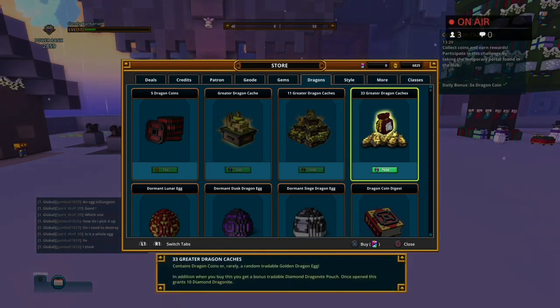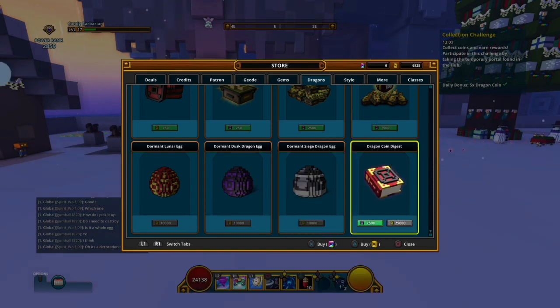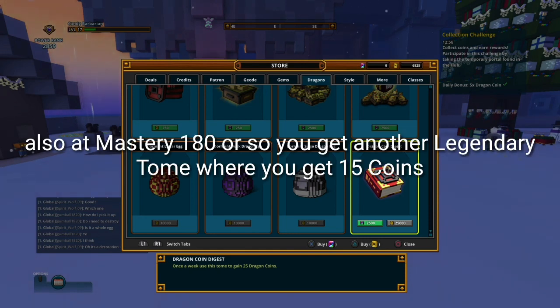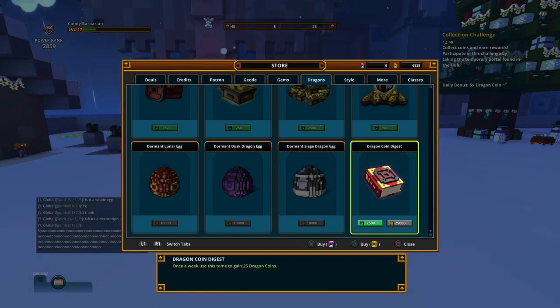There's also the dragon coin tome - I'm not sure why it's called something else now - but this is the legendary tome. Once a week you can get 25 dragon coins. You can get this free-to-play for 25,000 cubits. You get cubits from the beginning of the game.